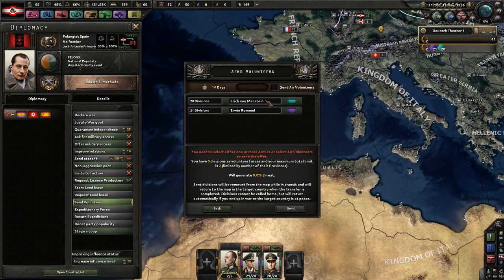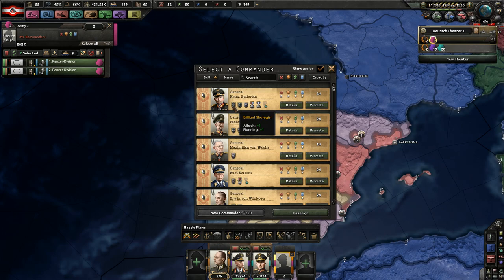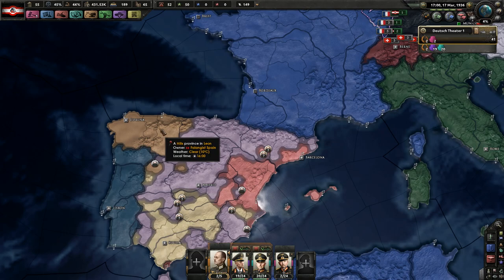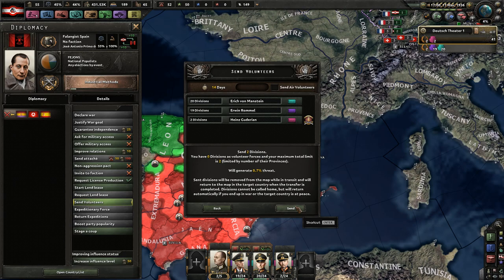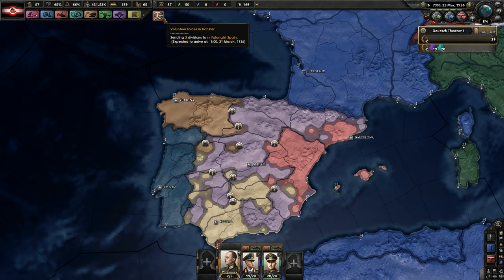I want to be able to support the Spanish Fascists in time — we can send volunteers right away. I'm actually going to send two Panzer Divisions because typically these guys don't have tanks. I'm going to send these two tanks over as volunteers. It's going to take until the 31st of March — about 10 days. Right now it kind of looks like the Republic of Spain is winning, but it's hard to tell.